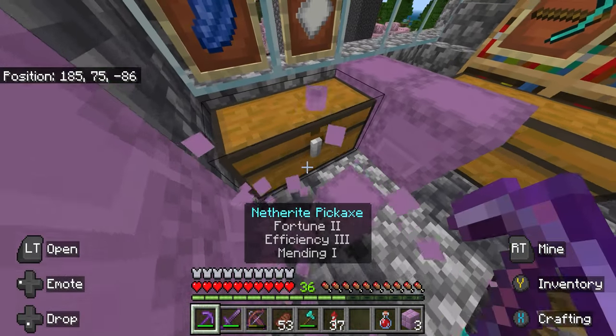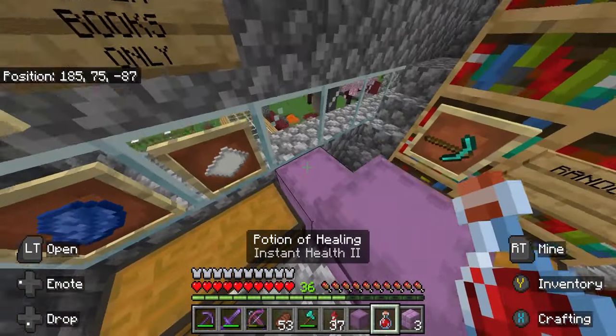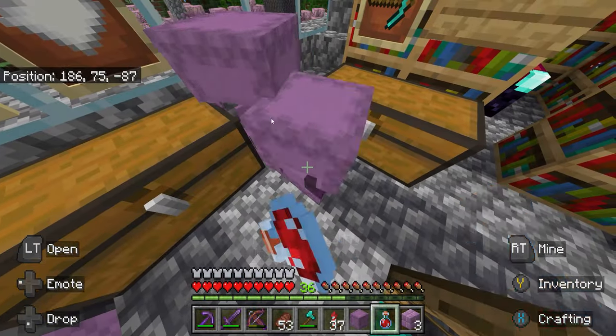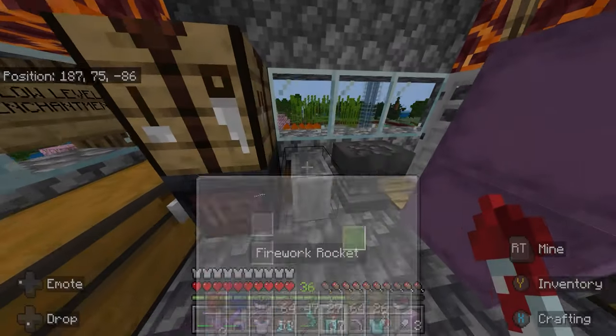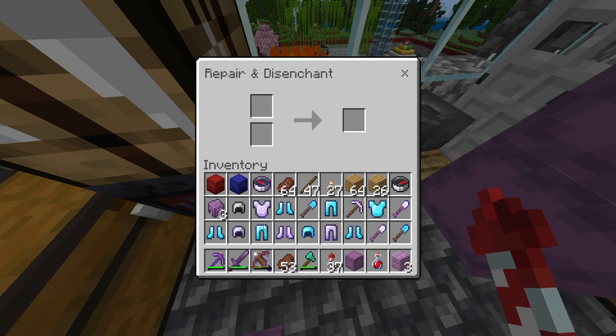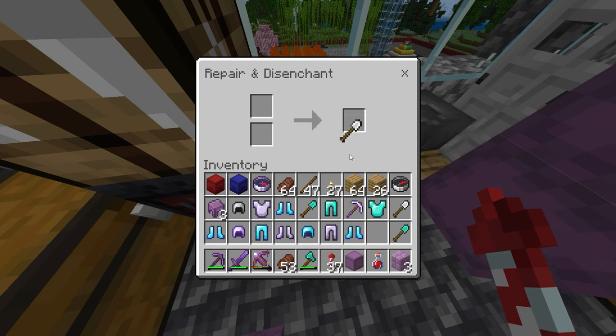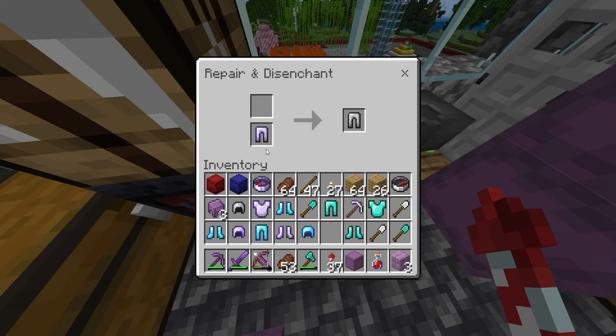That way you can enchant the items you do want. I do recommend keeping the mending ones — especially if they're diamond, turning them into netherite. So if you get mending on any armor, pickaxe, or sword, I would recommend keeping it and then turning it into netherite for your actual set. I have two or three sets of this armor and with mending, I'm going to be honest, it never goes away. Obviously you'll get XP and it fixes and repairs your armor. For your sword or pickaxe you have to use it to repair, but as far as your armor goes, XP you gather will instantly fix it.